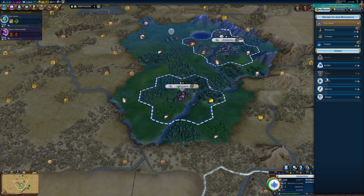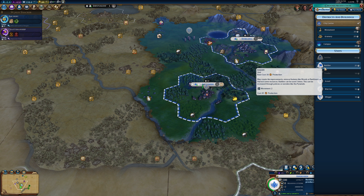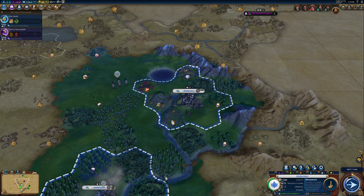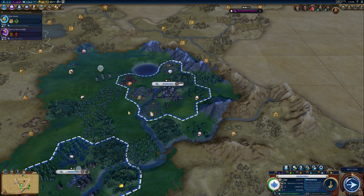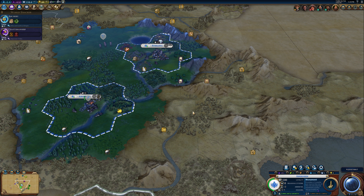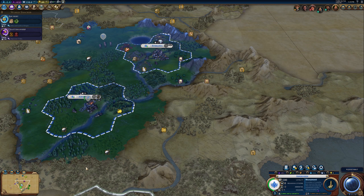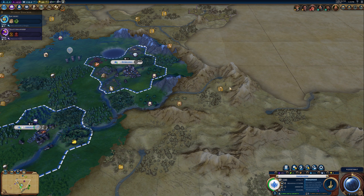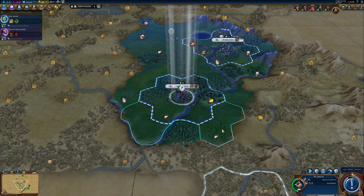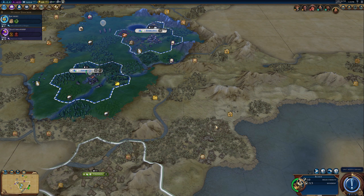Let's get an early monument going to expand our borders and make sure we get as much of this land as possible before China gets some of it. We need another builder soon, but let's do the monument first. Four turns on a trader and then we'll figure out what we want after that — probably our science district. The next settlement will probably be over here, hopefully not close enough to break any promises with China. Oh, there's actually a barbarian encampment over here.